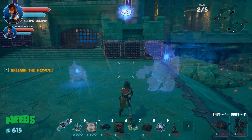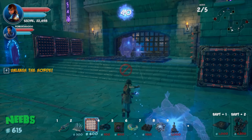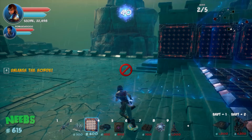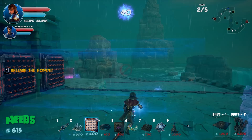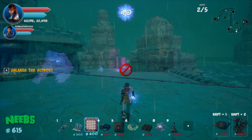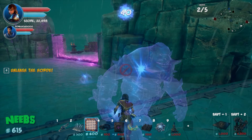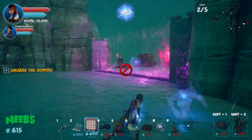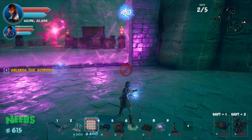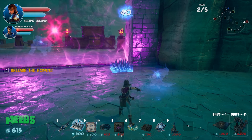They debate what to call the wall dart shooter — Simon calls it a 'shooty thing.' Neebs can't find a good placement spot below. They briefly revisit the barrier debate — still too expensive at 700 each, taking up all remaining gold.